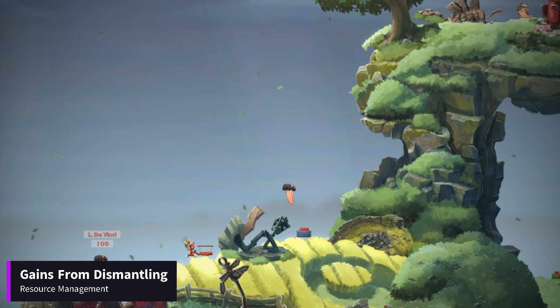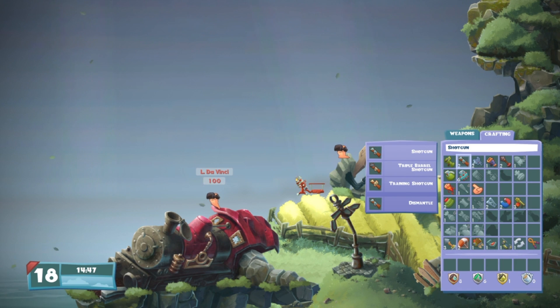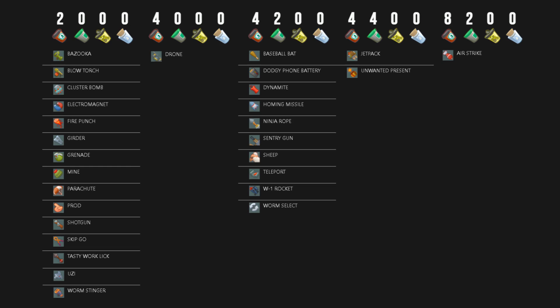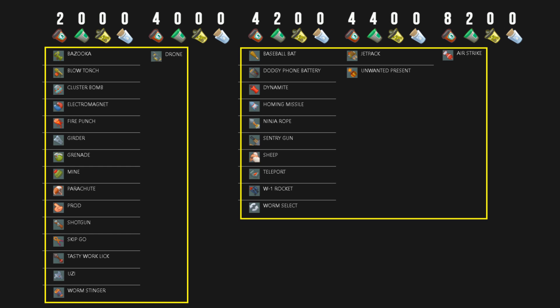Dismantling a weapon will always give you fewer crafting ingredients than were required to craft the same weapon. For example, crafting a shotgun requires two boogie special sauces and two sticky donkey pastes, but if you dismantle it, you'll only get two boogie special sauces. The first thing you'll notice is that no matter which weapon you dismantle, you won't get a second banana bomb seed ingredient. You'll also notice that I've included two only-craftable weapons on this list — dodgy foam battery and unwanted present. The reason is simple: these weapons can be collected in drop crates and are therefore obtainable without the need to spend your only banana bomb seed to get them.